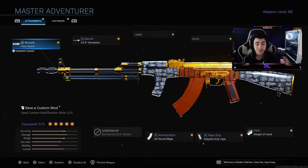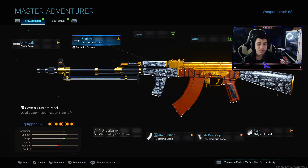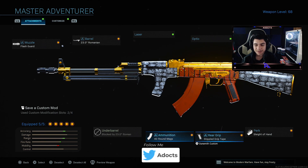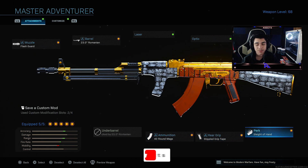Like I said, gun's absolutely insane — that's pretty much it for the explanation. But yeah, if you guys are curious what attachments I was running for this weapon: I was running default attachments. The muzzle was Flash Guard, barrel is the 23-point Remedy barrel, round mags, Ruger, a simple grip tape. I changed the perk to Slide Hand — goes Fully Loaded, but I put Slide Hand instead.